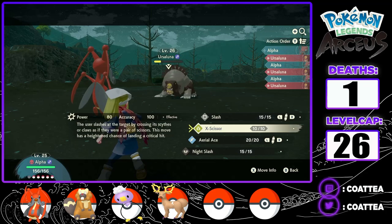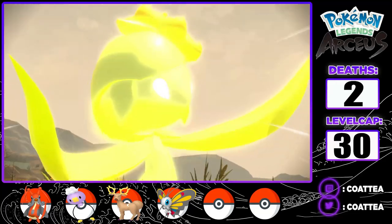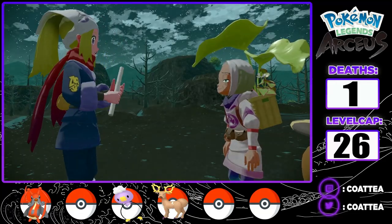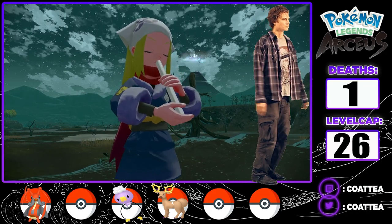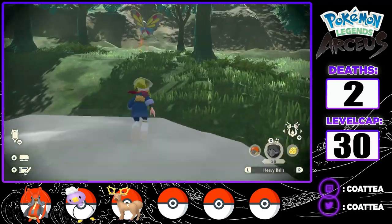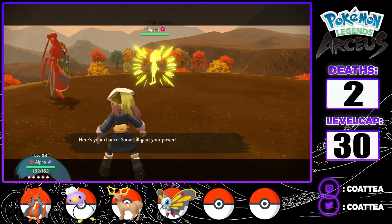I bring out Alpha to end the battle with an X-Scissor. With Ursaluna defeated, I can now take on the next Frenzied Pokemon, Lilligant. Since Ursaluna isn't a Frenzied Pokemon, I can't find random Alpha Pokemon in the wild just yet, which I didn't realize at first and wandered around the Mirelands for a while. With no luck, I head back to the Obsidian Fieldlands where in the Heartwood I find a Beautifly. I continue the main story and take on the Frenzied Pokemon Lilligant — Lilligant misses a Poison Powder before a 4x super effective strong style Aerial Ace takes her out.